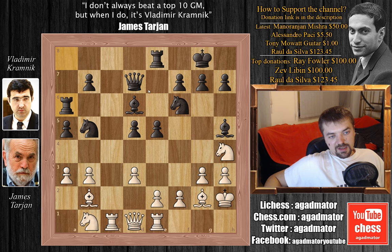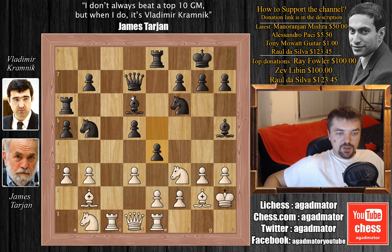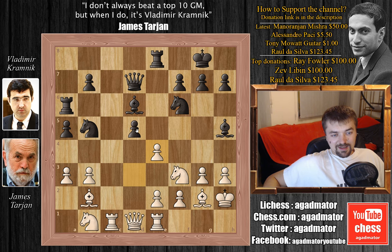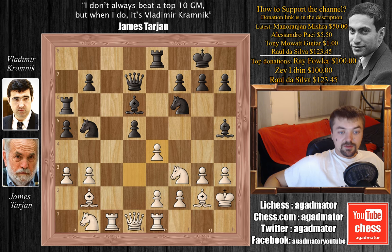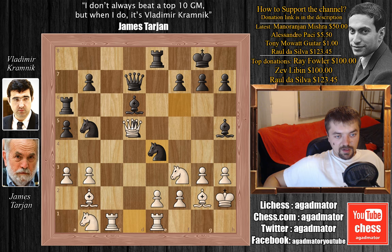Now rook to a6. Kramnik's idea is he will put this bishop on b8 and, depending on the position, he will either double up rooks or maybe even rook g6 or rook h6. Knight back to f3, and e4 by Kramnik — now this dark square bishop comes alive. D captures on e4, and Kramnik plays knight captures on e4. James Tarjan said that if Kramnik had played d captures on e4, he had planned knight to h4, and then if Kramnik decided to push e3, then f4. He thought this was okay for white. But after d captures on e4, Kramnik played knight captures on e4, and we have rook to f1 by James. You can't capture the pawn on d5, because bishop captures on g3 loses the queen — just to get that out of the way.